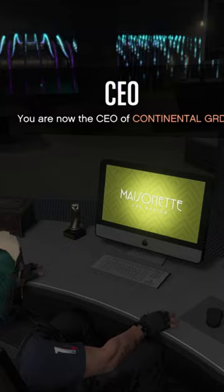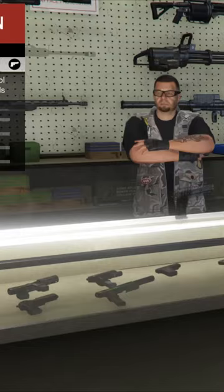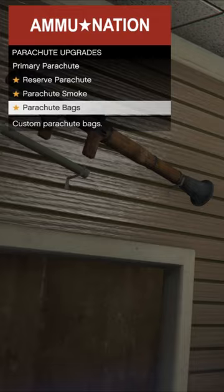It could be your bunker, your CEO office, your motorcycle business, your nightclub. Once you deliver the final goods, you'll see that the Halloween Shoot Bag should be available for purchase for free. You just have to purchase this to unlock it permanently for your account.